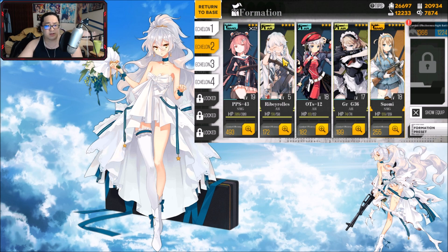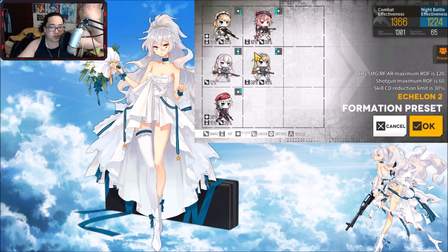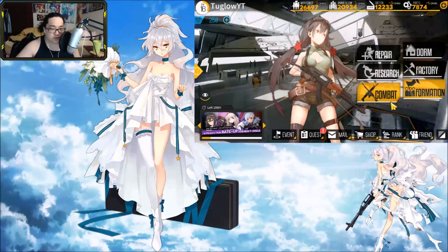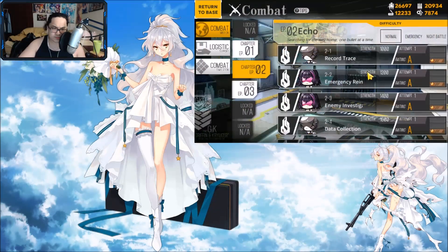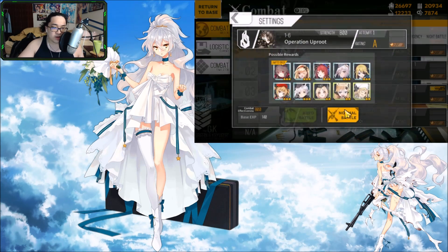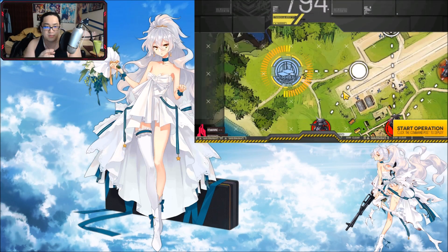This is the formation I'm going in with. Here's my second team - I was actually leveling Galil but I pulled Ribby so I'm just going to level her to have her. This comp will not be used though; they are way too low level and not x2, so let's go ahead and skip to the boss.